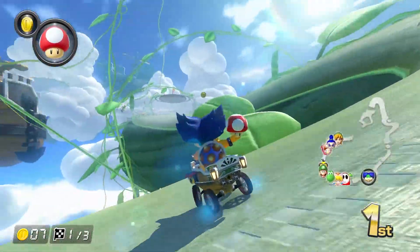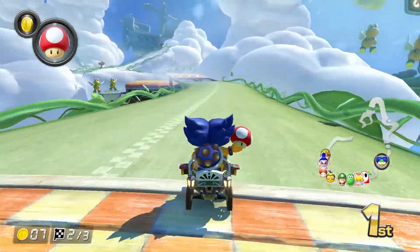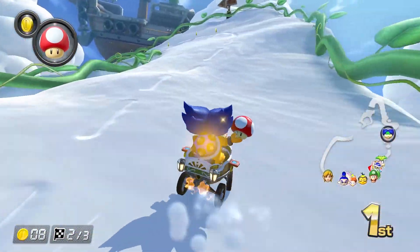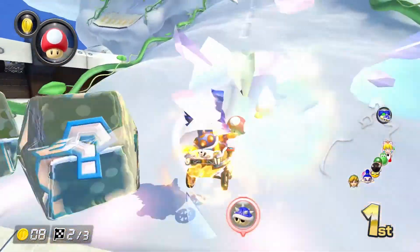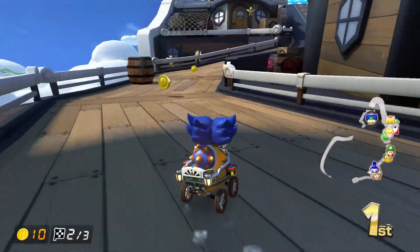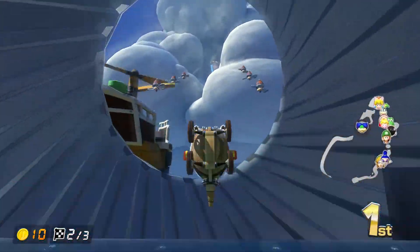I figured screw it, I want to use one of the Koopalings. We used Lemmy, and now we're using Ludwig. Why not, we'll give him a fitting cart with it being the Bowser slash Koopalings airship. That's a blue shell - let's see if we can do this. I've never done this before. We avoided the blue shell! Holy crap, I've never avoided a blue shell in this game before. With a mushroom, that is.